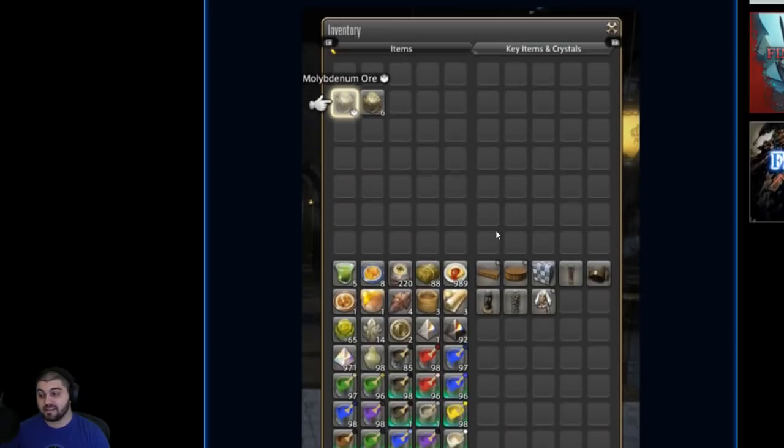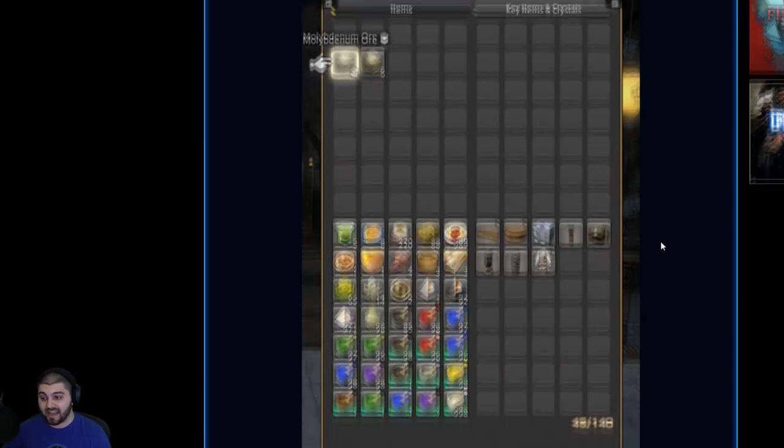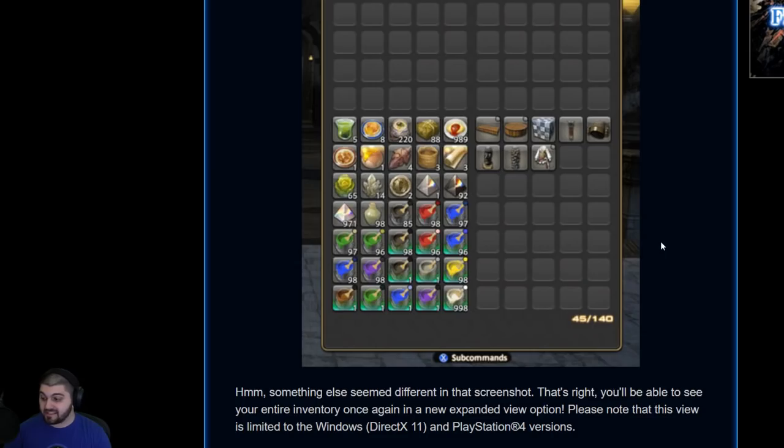On top of that, you'll see that this inventory view is making a return — something they've been talking about for quite some time. You'll be able to see your entire inventory once again. We're getting that feature back because it's a feature we already had. This is limited to Windows DirectX 11 and PlayStation 4 versions, so if you're currently playing on DX9, this will not be something you are able to do.